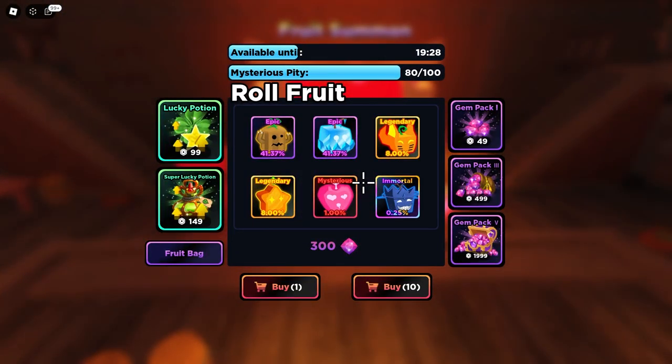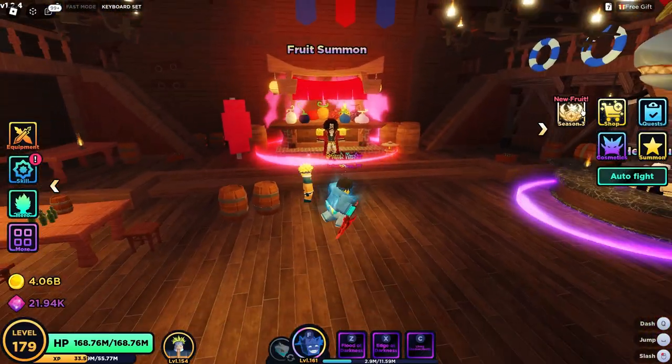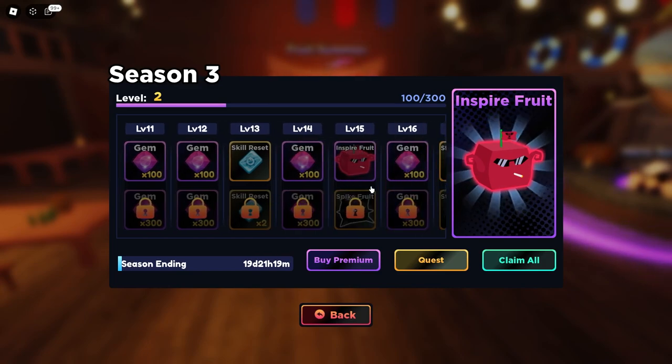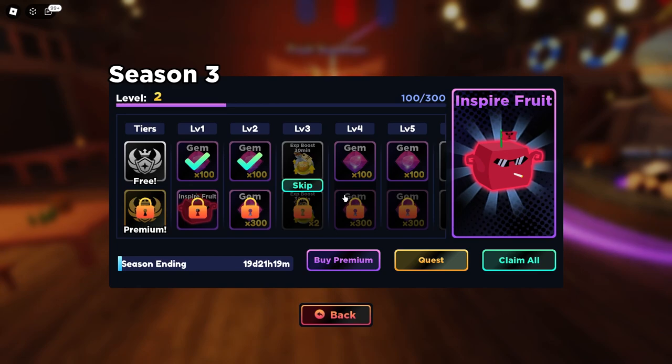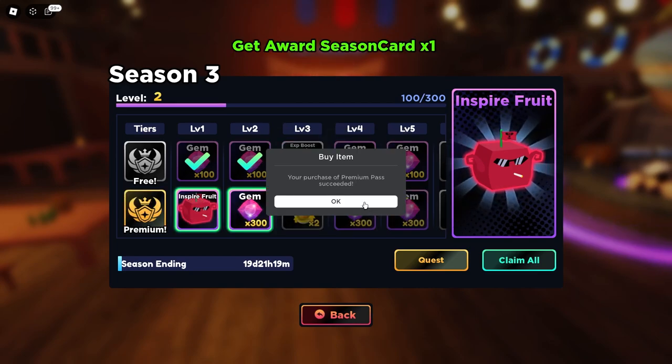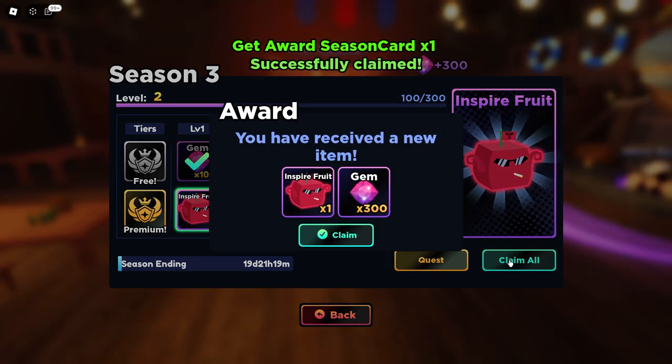Coming over to the banner, there aren't any of the new fruits there currently, so I think the only way to get these is out of the season pass. To get both fruits you get one at level one but also need to reach rank 15, which costs a decent amount of Robux, so we're going to go ahead and buy the premium pass and first showcase the brand new inspire fruit.